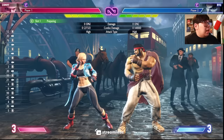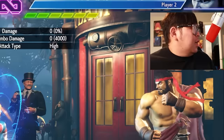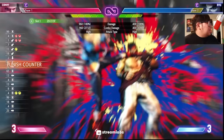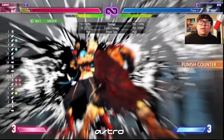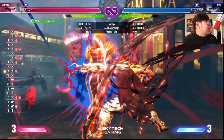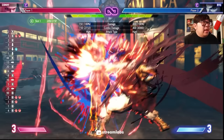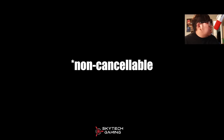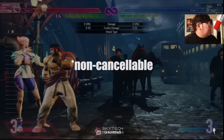You want to use cancelable normals. A lot of times you can cancel a cancelable normal into drive impact to beat incoming drive impact. Drive impact has armor — it has three points of armor — so it gives you a little more reaction time. You can react to it slightly late because of that one frame of armor absorbing. You can do it late and as long as you're using special-cancelable normals, it'll work. Just be careful about abusing non-cancelable normals, because those won't let you cancel into drive impact.